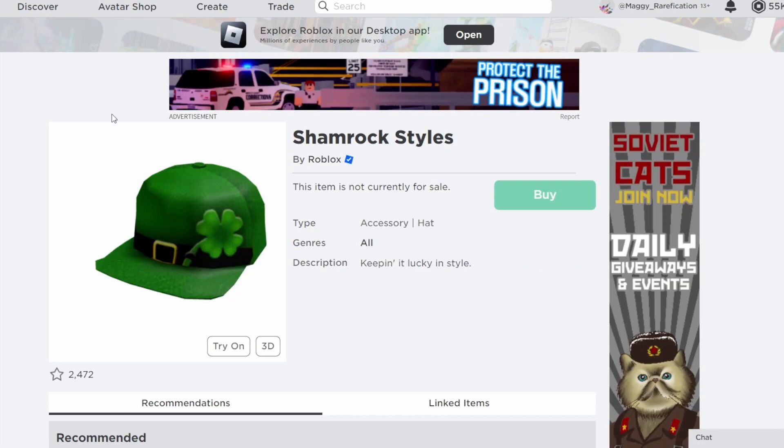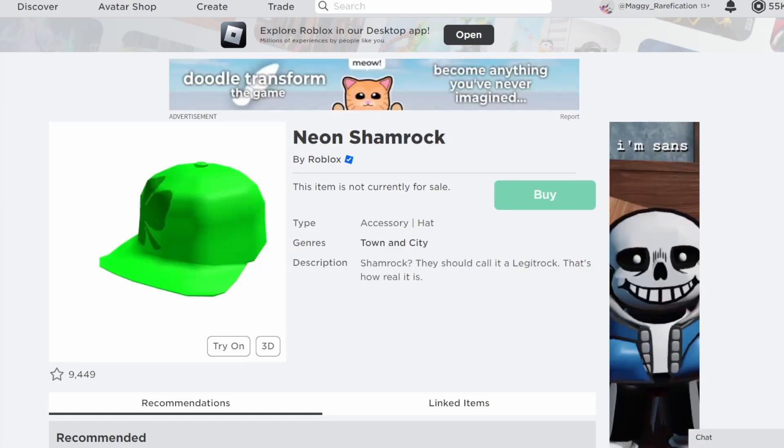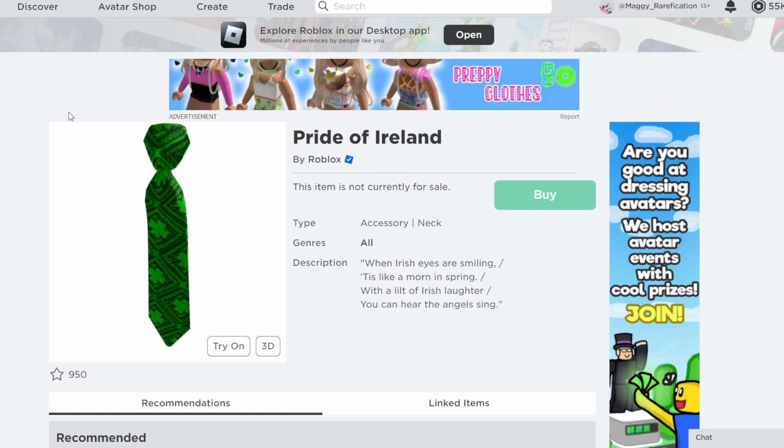Next up are Neon Shamrock and Shamrock Styles — two different caps. They've chosen many caps in the past; they did choose the Snowflake Styles, so they definitely have their eye on the series. I have Shamrock Styles over the Neon Shamrock since I think it fits a bit better for something they would choose. Both of these are very likely options with a decent amount of owners each.